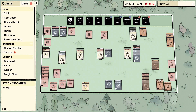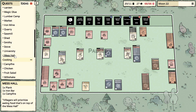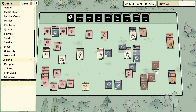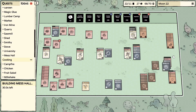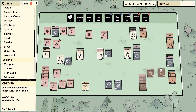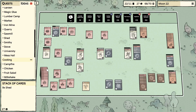A couple more eggs on the stove, thank you. Mess hall is one plank, one iron bar, and a campfire — one plank, then we'll get the iron bar in a second. We're up two chickens so we're going to need another animal pen too.